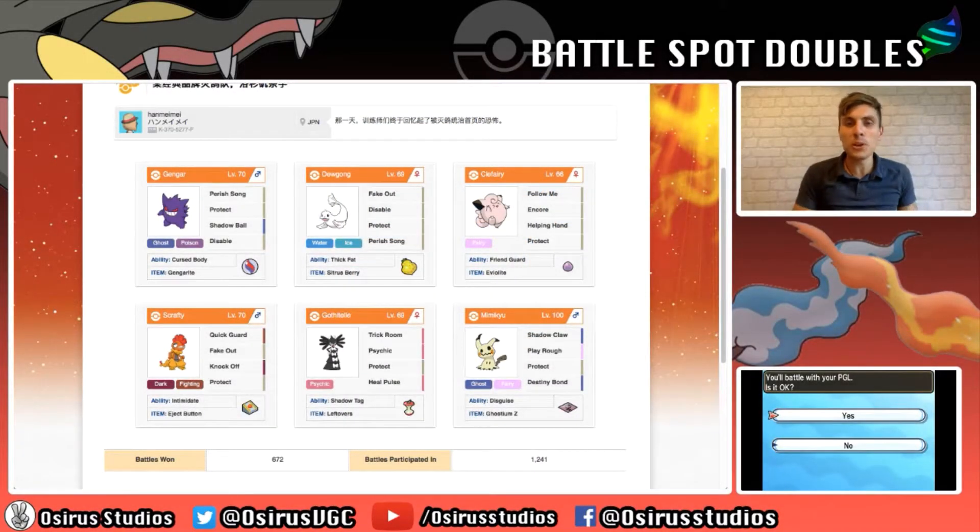Hi guys and welcome to another Battlespot Doubles Series episode. We kicked off the week with that Mega Metagross and Hydreigon team - had a lot of fun with that, and I hope you guys went out and tried it on the Battlespot if you had a chance. Today we're going to tackle another request, and we are going to play a Perish Trap team.